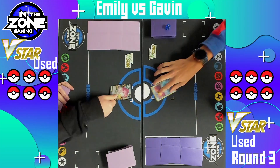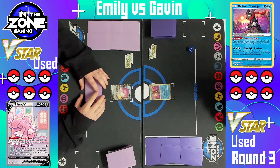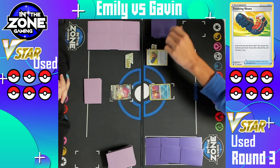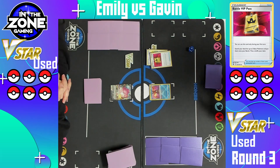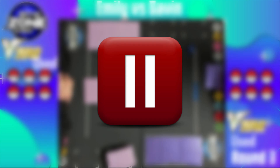Welcome back — we are here at round three. We have Emily on the left and Gavin on the right. Gavin is playing Dialga V-Star. Emily did mulligan a few times at the beginning, so Gavin will get a few extra cards to start. He's got a Greninja in the active, starting off with Trekking Shoes. Emily does have the trusted and true Blissey in the active spot. Due to technical difficulty in store, the VOD was corrupted and we are unable to show the rest of the match. Emily did beat Gavin in a close game. Let's get to game four.